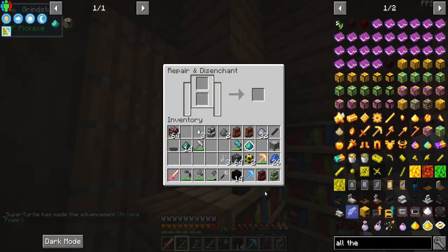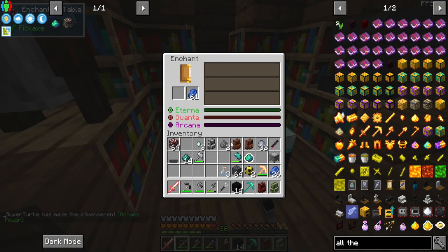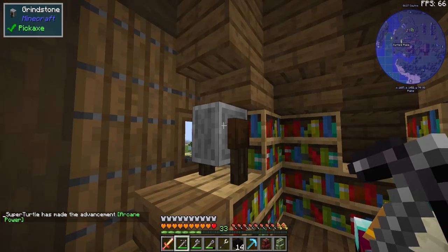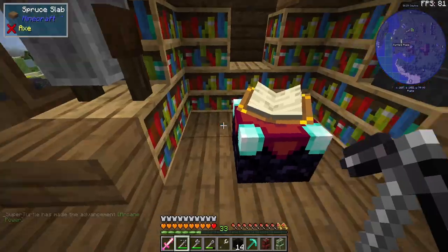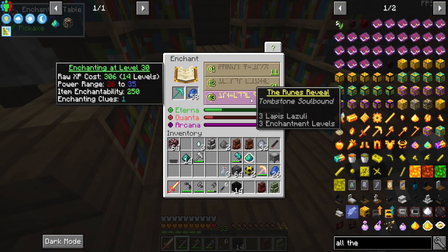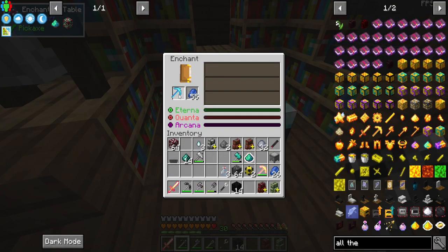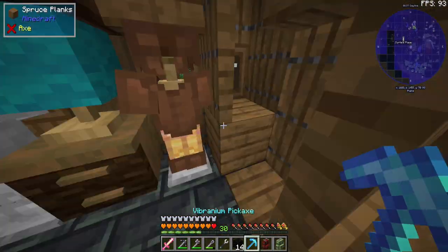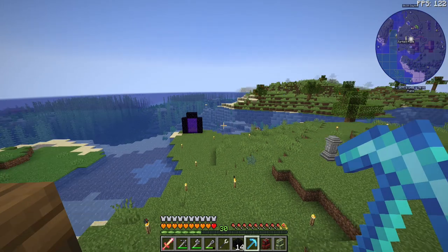That was silk touch. Silk touch again. Fortune III — there we go! All right, now we make our way over to the unobtainium in the End and have a good time.